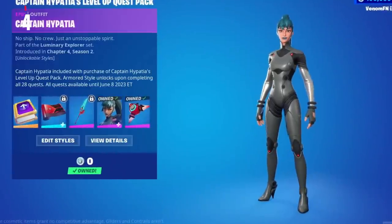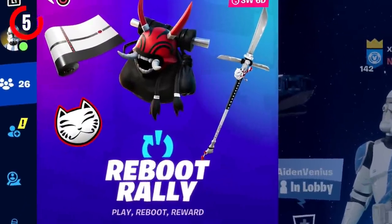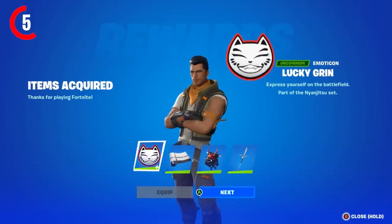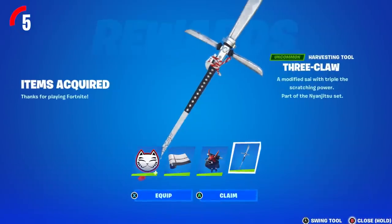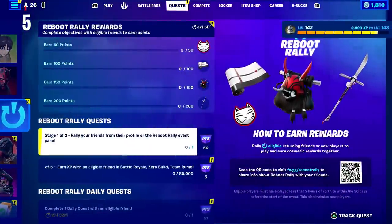The Reboot Rally rewards have finally been updated to give us a ton of new free rewards. You'll be able to get the Lucky Grin Emoticon, the Neon Stoppable Wrap, the Yoki Tote Bat Bling, and the Free Claw Pickaxe, all available right now in-game. Make sure you go and complete these challenges because these rewards are super cool.